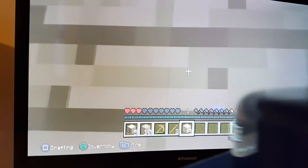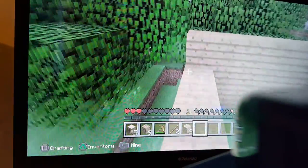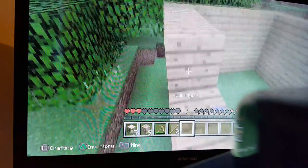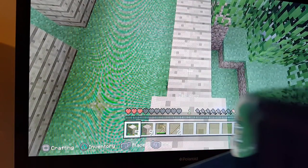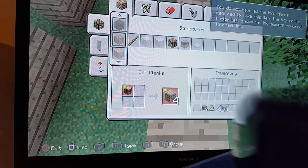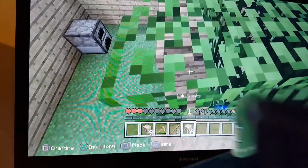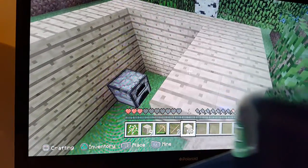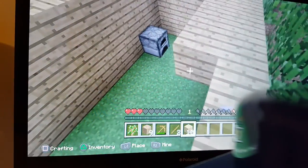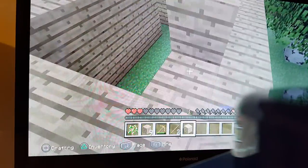I haven't made a door yet. That's how you break stuff — that's how you hit things. And I'm giving you a warning: don't hit dogs. If you hit dogs their eyes will go red and they'll make a growling noise and they will start to kill you.